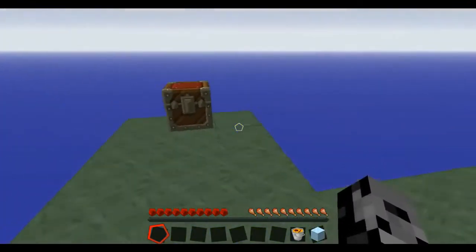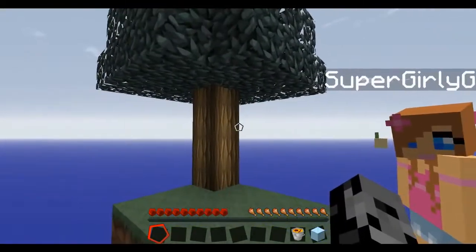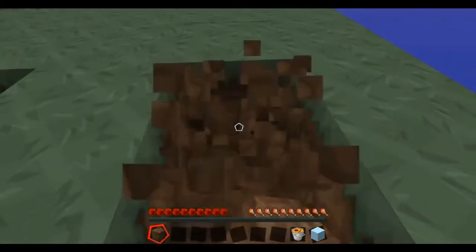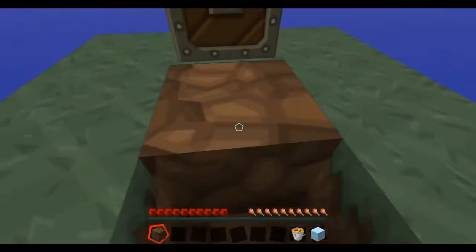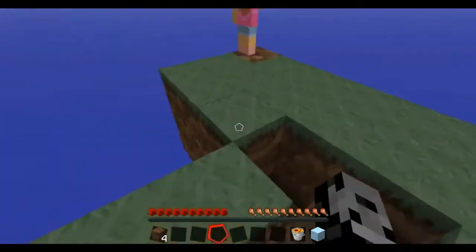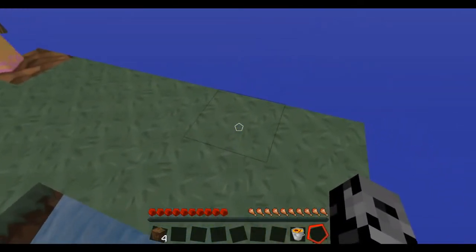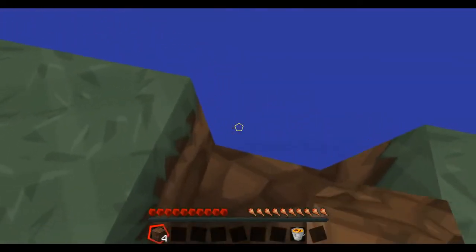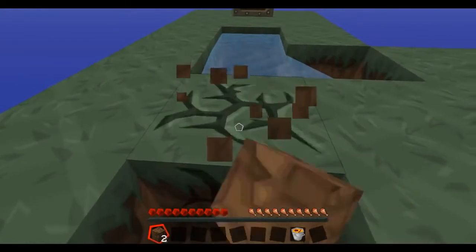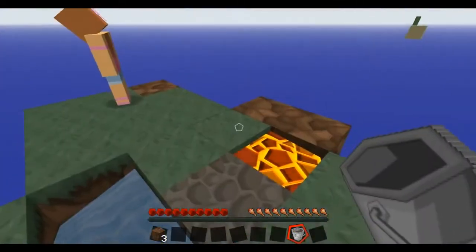We need to get to that island over there so we're gonna need some blocks. Since I know more what I'm doing, I'm gonna try to make a cobblestone generator. You should probably gather that wood over there - just leave the top block though because I don't want the leaves to fall off and lose the saplings. We need to get this ice, turn some water, and make sure the lava and water don't meet and put each other out. Make a crafting table and make us a couple of pickaxes. It works!